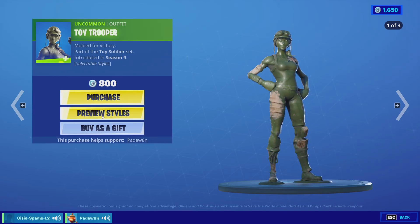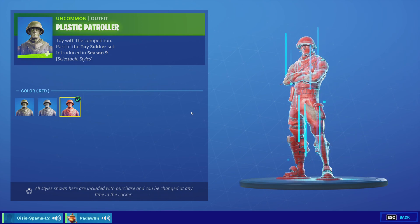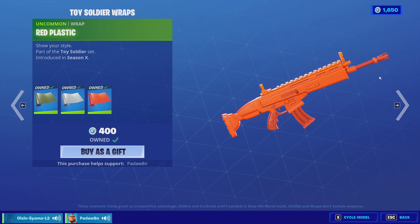We got the Toy Trooper skin with these three styles and the Plastic Patroller. I absolutely love the Toy Trooper skin. Then we got the green toy, the gray toy, and the red plastic.